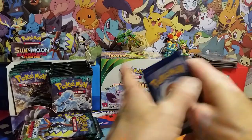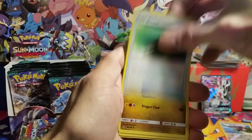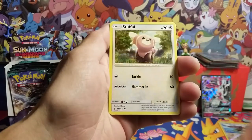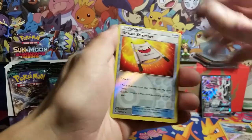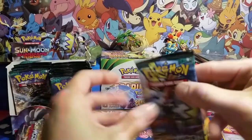So I didn't get one of those error boxes. I saw him opening one and it had freaking like half the pack as reverse foils — it was crazy, on every pack in the booster box. We got a Wailord rare non-holo.